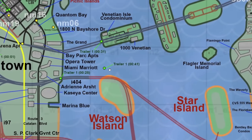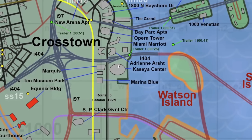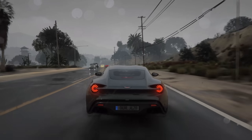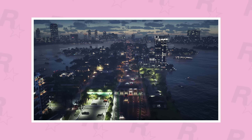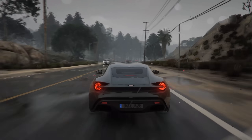Another trailer shot next to Watson Island is at the 0:41 mark — that's the shot with the guy throwing a party on his boat with all the ladies, with the same three background buildings visible from the previous scene. Slightly north of that location we have the Venetian Islands, with the next trailer shot at the 31-second mark — a shot showcasing the Venetian Islands, undoubtedly a favorite shot in the trailer.